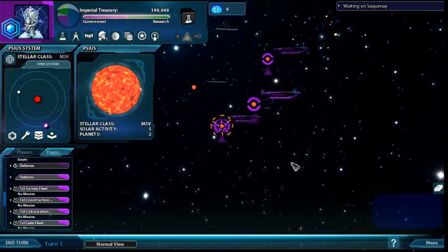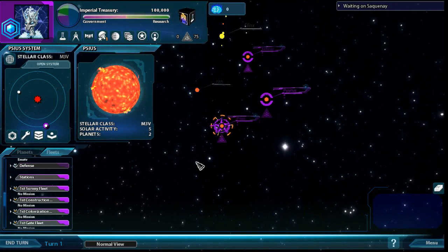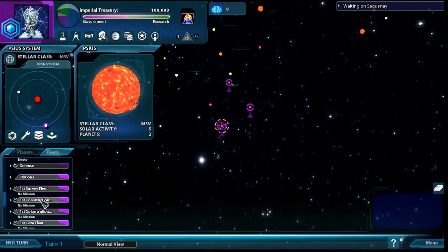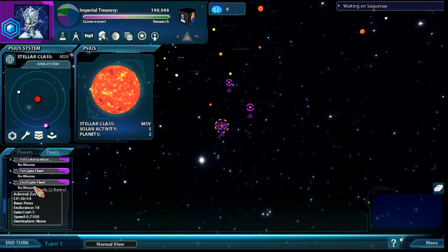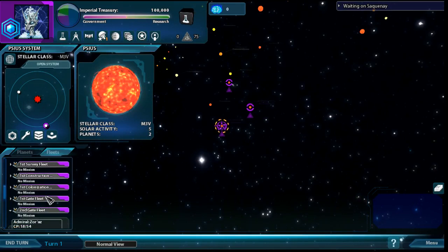We don't need to survey anything yet because we need to get there first, so we need to set up gates to neighboring systems first. I'm going to take my gate fleet, do the first one in this screen, then show another way to do it. I'm going to get rid of these supply ships - I'm scrolling up and dragging them into reserve.